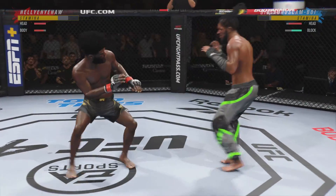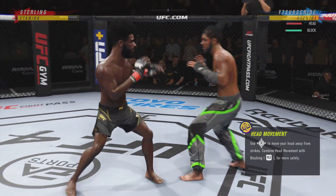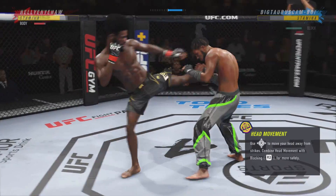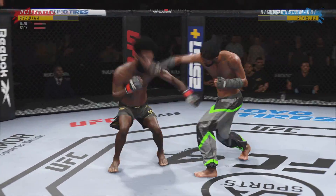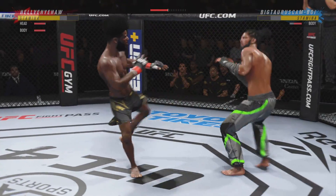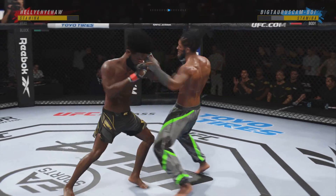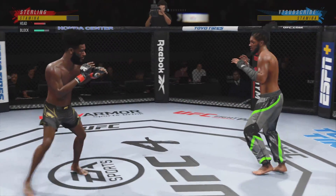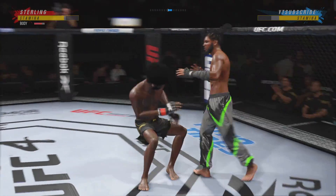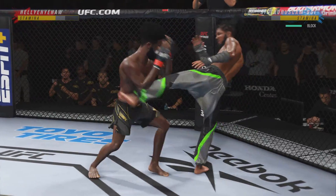He blocks the punch. Over and over, he's landing these big body kicks. And he continues to work the body here. Massive body kick lands. DC didn't take him long to find his range here tonight — his timing is on point.